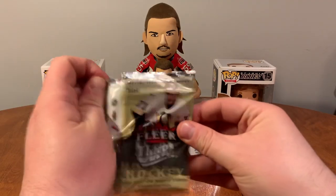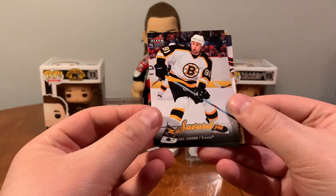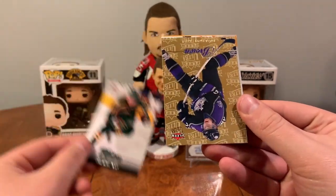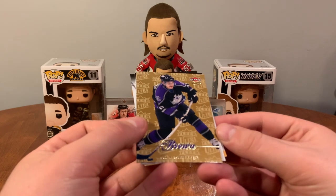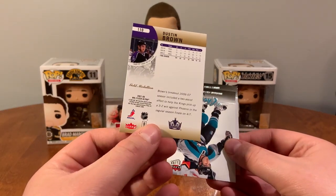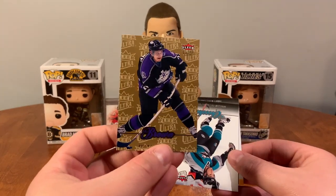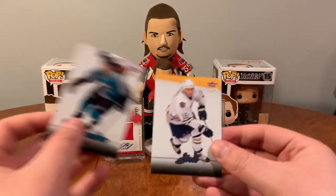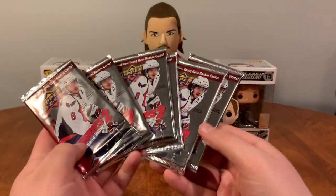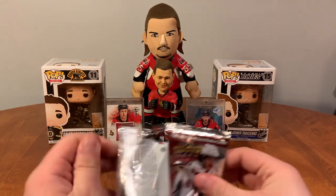Next we've got 07-08 Fleer Ultra. We have Marc Savard, Mikko Koivu, Dustin Brown Gold Medallion — Dustin Brown, okay. We have Chouinard and Jared Stoll. Next we have six packs of 09-10 Series Two — let's find a Young Guns.